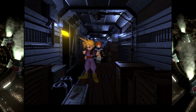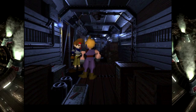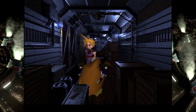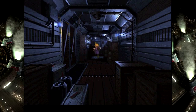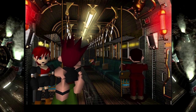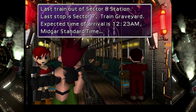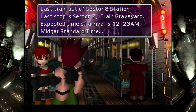I know which one is Biggs and which one is Wedge now. Let's see if I remember. Anyway, let's get moving! Last train out of Sector 8 Station. Last stop is Sector 7 — Train Graveyard. Expected time of arrival in the middle of the night.